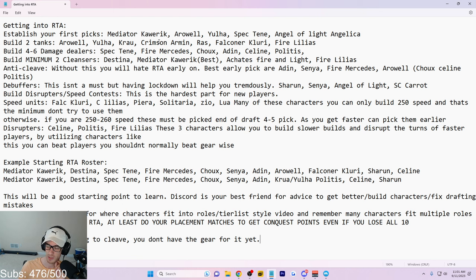If you don't have Airwell or Yulha, that's fine — I don't have them on my account either. Crimson Armin is a great four-star character; some of you may have gotten her from moonlight summons or covenants. She'd be a great secondary tank to pair with Airwell. Last Rider Crowd works too. Raz is fine if you have to use him temporarily until you get a better option. Falconer Clary would be the number two pick for anyone who doesn't have the other options.